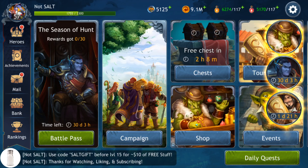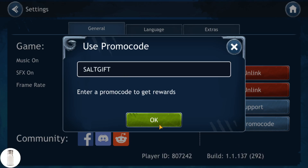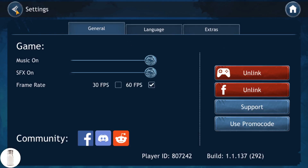Friendly reminder here towards the start of the video: if you guys are already playing or you're interested in playing Dragon Champions, link will be in the description and in the comments. Make sure that you use the promo code SALTGIFT before you get to level 15, or you will permanently miss out — not just on my rewards, but you won't be able to use any promo code. Go to the upper right of the screen, go to the cogwheel, go to Use Promo Code, and type in SALTGIFT, click OK. You're going to get about $10 worth of free in-game stuff — Draco coins, premium currency gold, energy, and hero stones for a very important orc hero — especially if you are newer to the game. Do that before level 15.